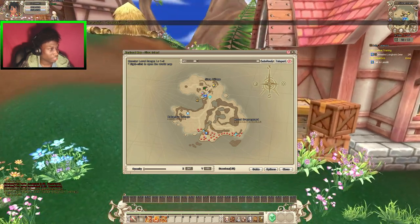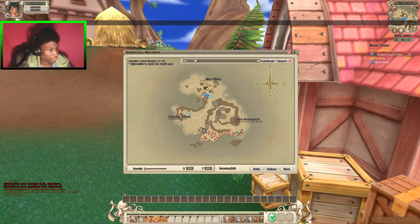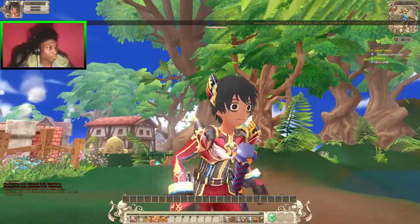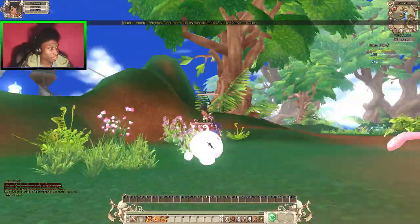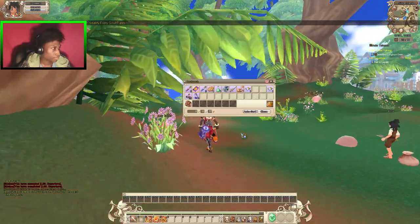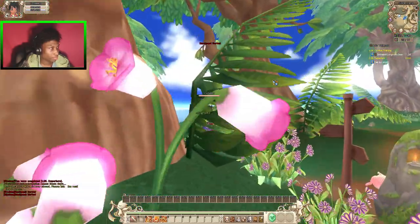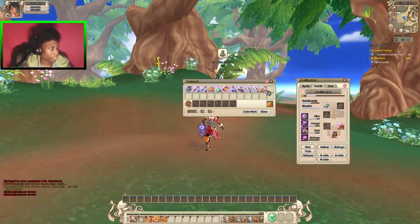There are some quests that won't automatically take you to a certain point — you have to just run there. Because they're enemies, you have to go search for them. It's gonna be a little long walk. And the armor looks pretty weird though.